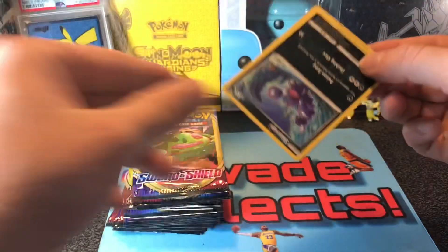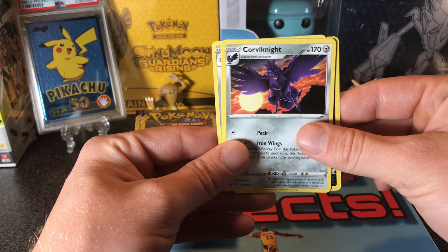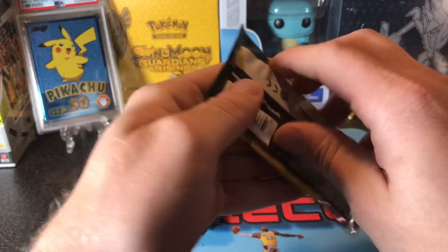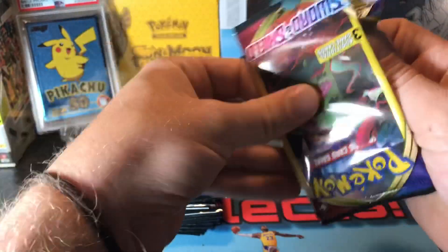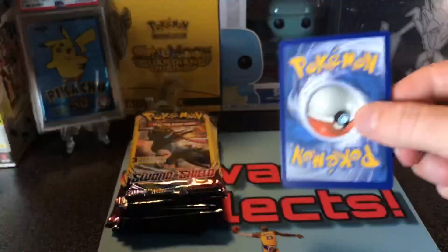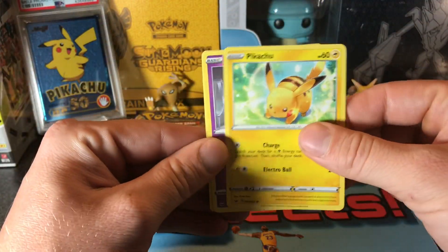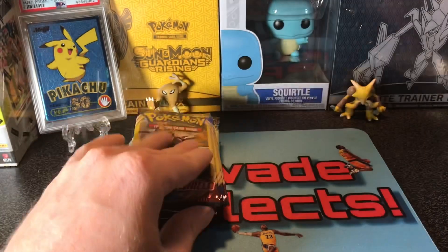Hopefully I didn't use up all my luck. Fairthorn — still need that. Snorlax D-Max. Pikachu. Sinistea. Metal Saucer.